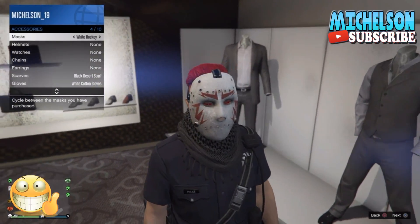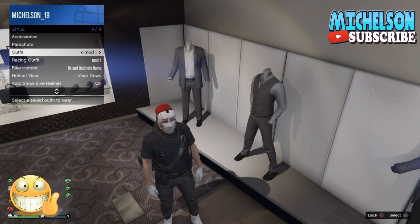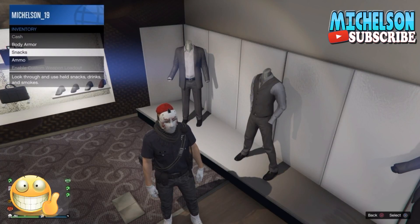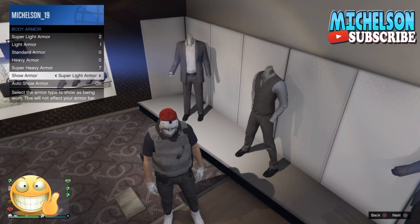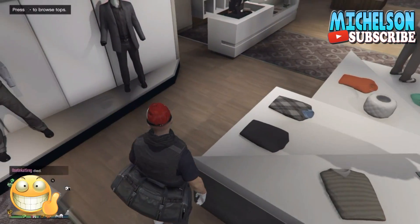When you finish putting the mask on, you can just put circle or beat. Go to the inventory. In the inventory, go to body armor and make sure you put the black one on.